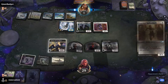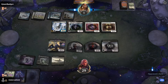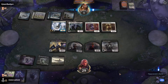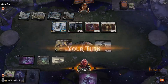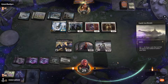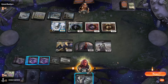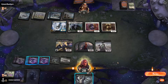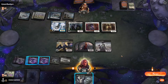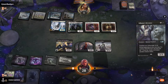Is it lethal if I grab Mogis's Favor? Let's see — five, six, seven. We have to try. I see some shenanigans, but... got it. That's how we do — fast and furious.